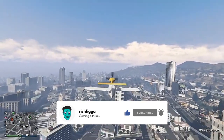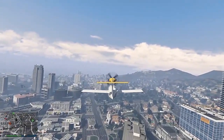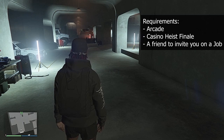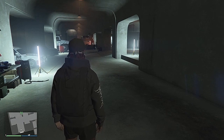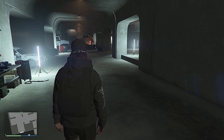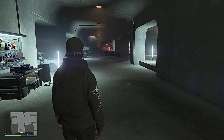In this glitch you're gonna need an arcade and the heist finale. If you don't have the heist finale, this glitch will not work, so you're gonna need it. Last thing you're gonna need is a friend to help you out, and that's all you need. Now once you're in your arcade, go to your heist board.